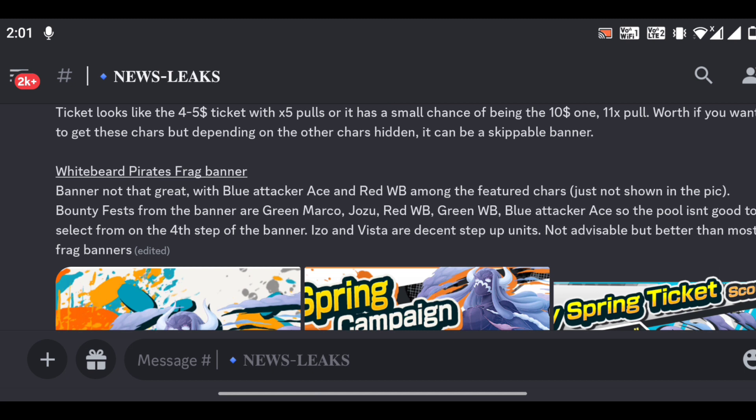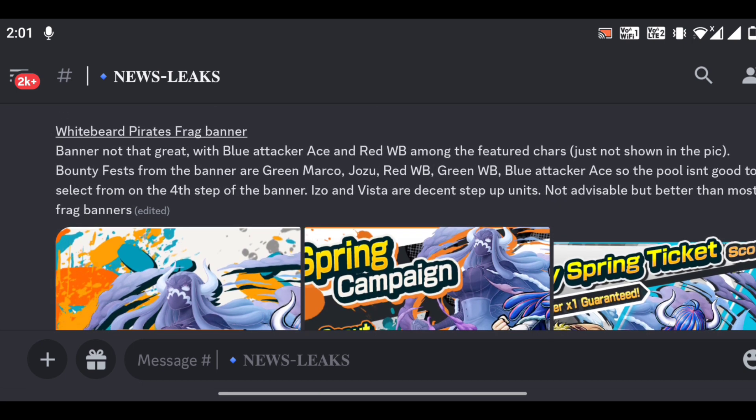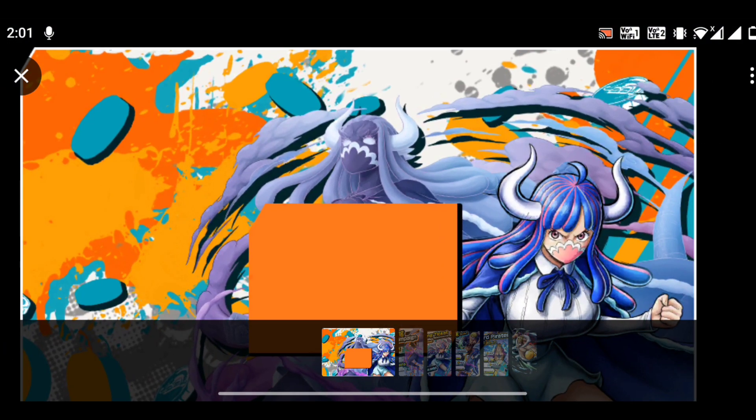Whitebeard, Parvitz, and Frag banner are also gonna come soon. The banner is not that great with blue attack-aways and red Whitebeard among the featured correctors, just not shown in the pick. Bounty Fest from the banner are green Marco, Jozu, red Whitebeard, green Whitebeard, and blue attack-aways — so the pool isn't good to select. From the fourth step of the banner, Ezo and Vista are decent step-up units. Not advisable but better than most Frag banners.